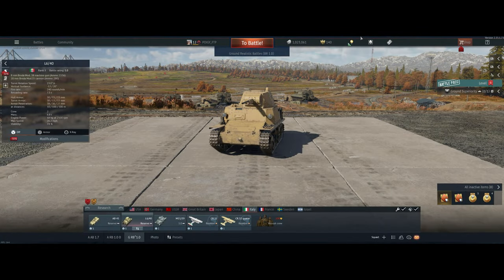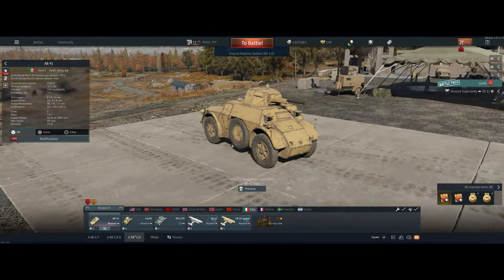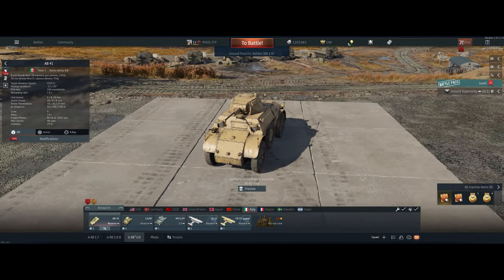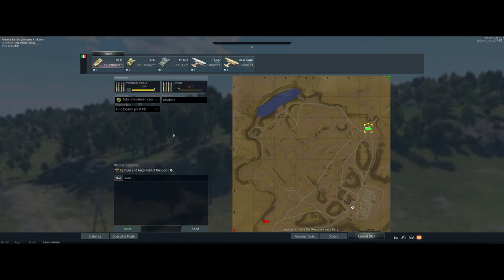Hey guys, welcome back to the channel, Poigie here, getting ready to take out the Italian AB 41 in ground realistic. It doesn't have much in terms of armor at all — 50 cals will definitely kill you. It has a good gun though, a little 20mm that fires pretty fast and it's got some HVAP rounds. So yeah, shoot things, don't get shot — let's take it out and see what we can do.